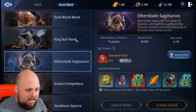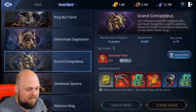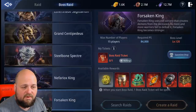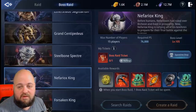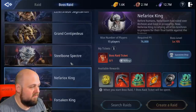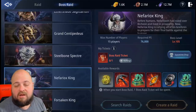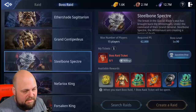Starting at Ether Shade you can get the green, then moving up to Centipede you can get the blue, and once you get up to Forsaken King is where you have a chance at the epic. You get the blue, you get the green — I've seen someone get both the blue and green in the same run. The blue ones are definitely great to get, and I'd say almost as good as — or better than — getting a rare piece of armor right now.